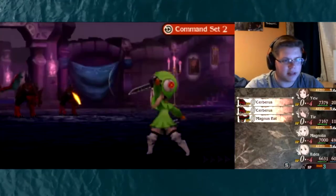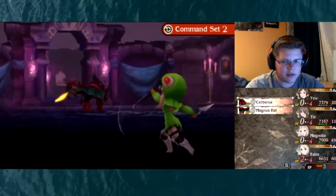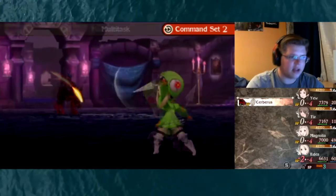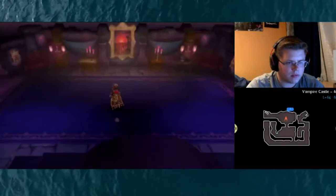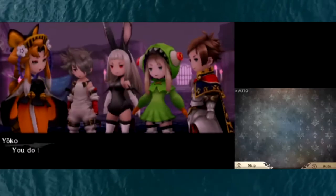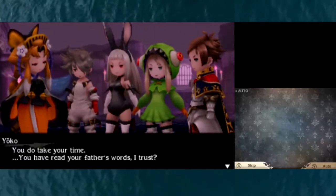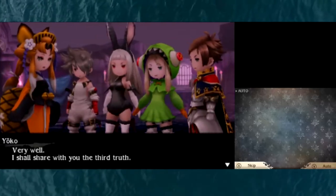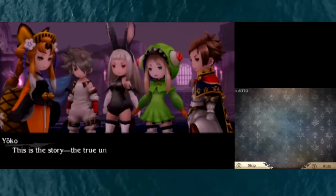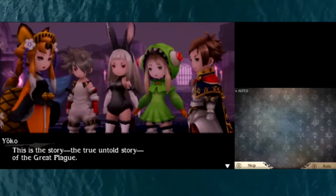Okay, we can fight these ones - Command Set 2 here. Idia hits these dogs a lot. I don't know what they're weak to, but they're weak to something. Yoko addresses us - you do take your time. You have read your father's words, I trust. Very well - I shall share with you the Third Truth. This is the story, the true untold story of the great plague.